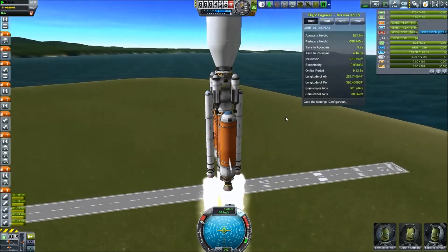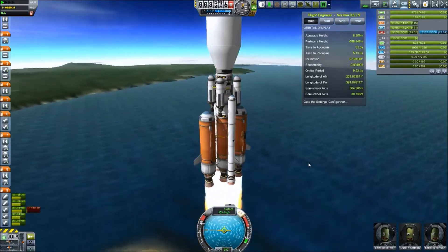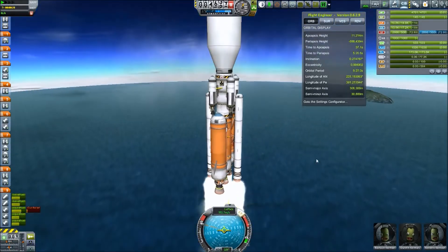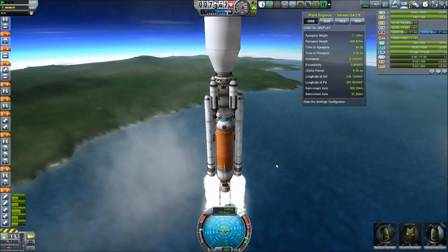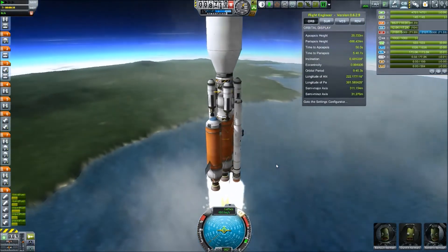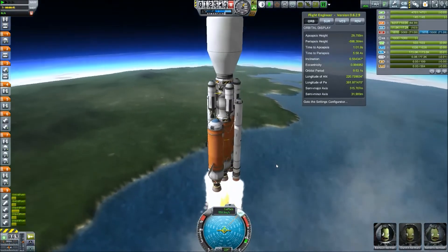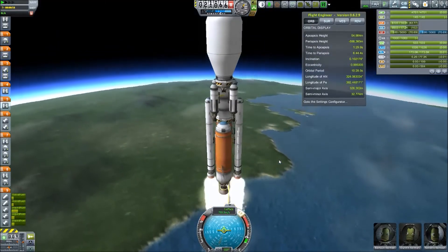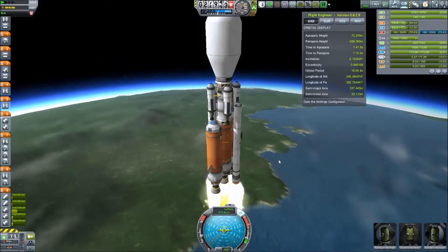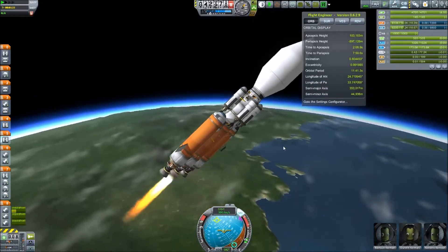Hello and welcome to the 10th episode of Kerbal Space Endeavor. Thank you guys for tuning in and for all of the support. We just launched a new vessel and we are going to Minmus. Since we've previously been to the moon, it is time for a Minmus mission. This time we have Barsten, Dunven, and Kendrin Kerman as our crew on board.